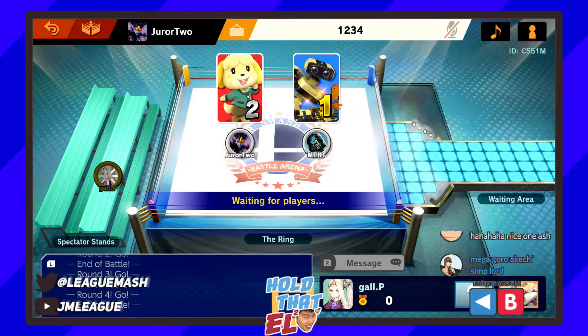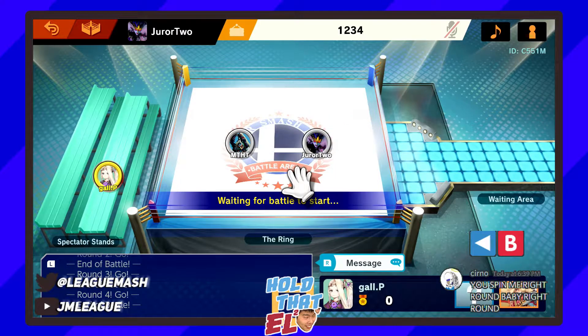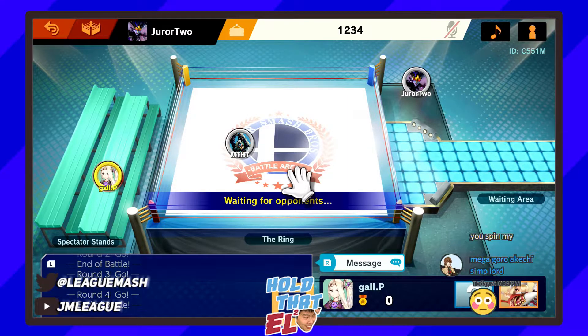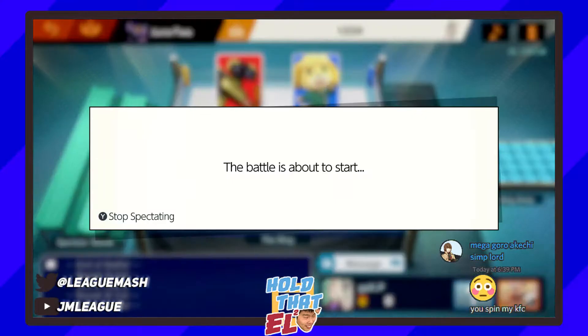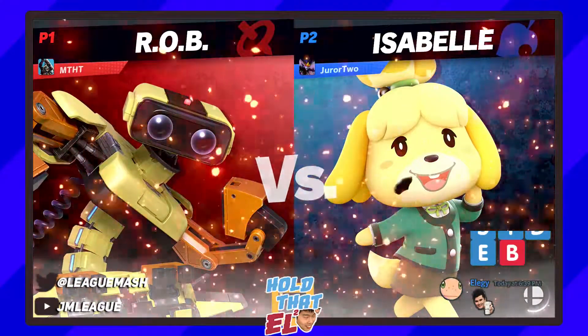I'm really liking how Harrison's been playing today. Jura 2 has some good stuff going, but Harrison is closing the gap a lot faster than maybe he's ready for — he just doesn't have the options ready on hand. It's a weird matchup because Isabelle can throw projectiles a lot faster than ROB can, but ROB's projectiles not only last longer, they go for a long time. He's got to think about staying at mid-range, constantly peppering with slingshot bolts.